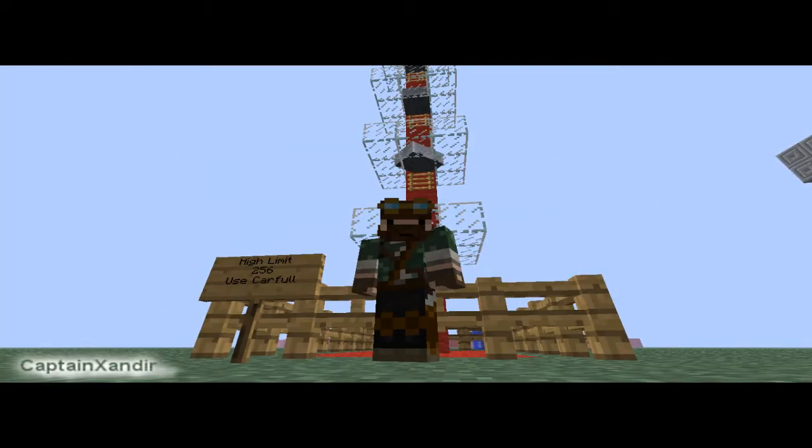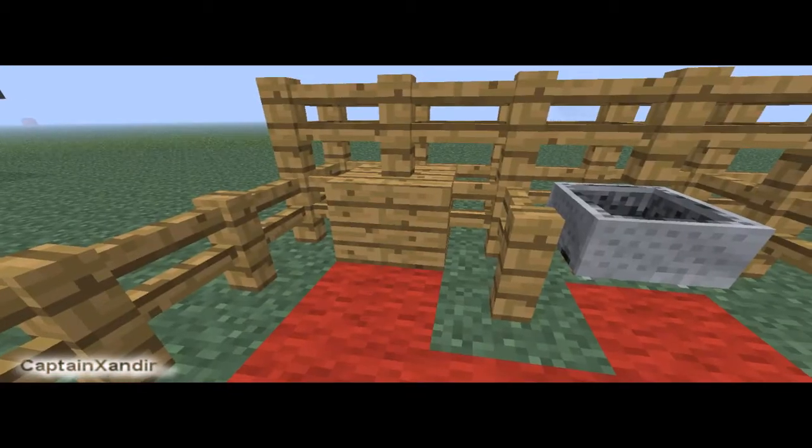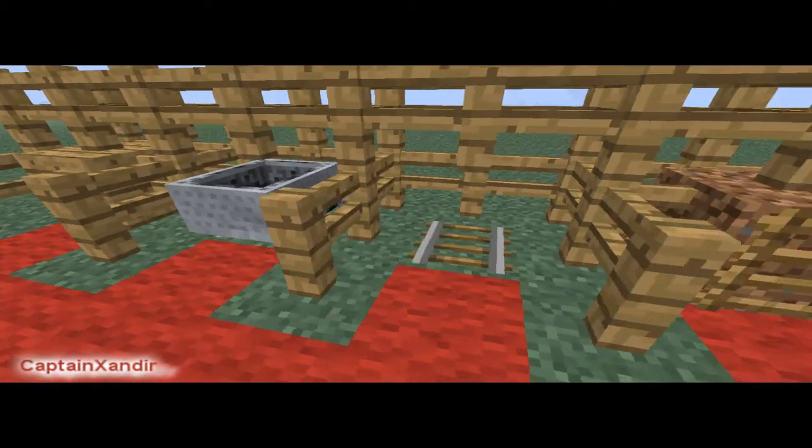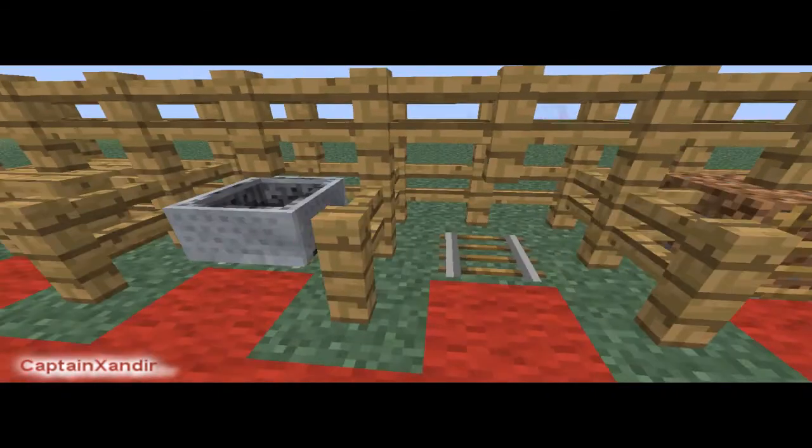Hey everybody, it's Captain Exeter and today I'm going to show you how to build an elevator, so stick around. What you need is a type of block - you can choose in Minecraft - and a railroad and a ladder.